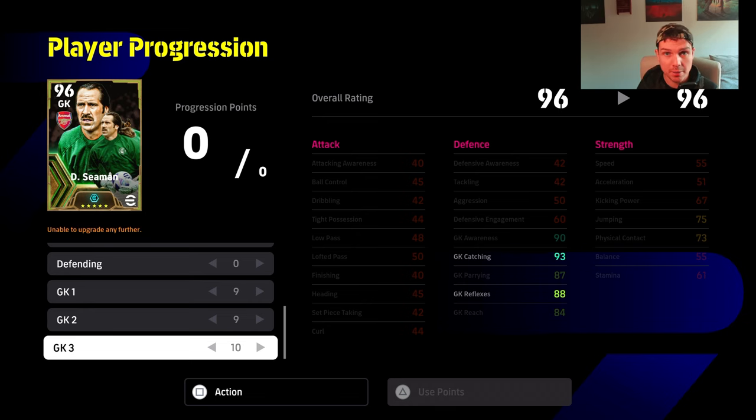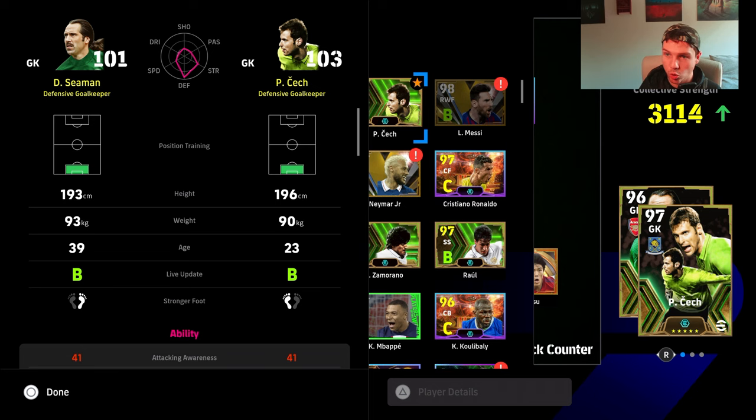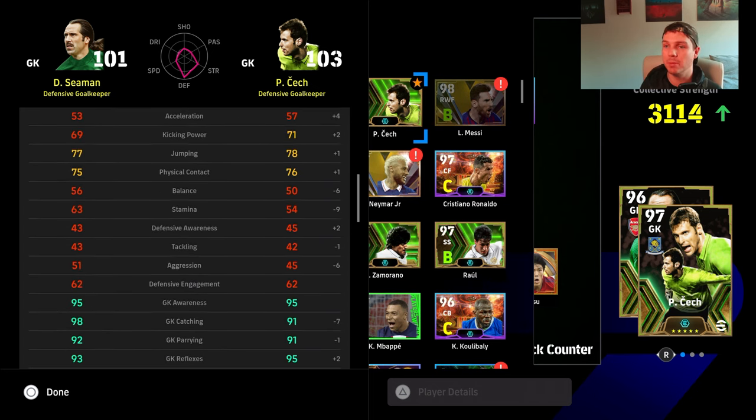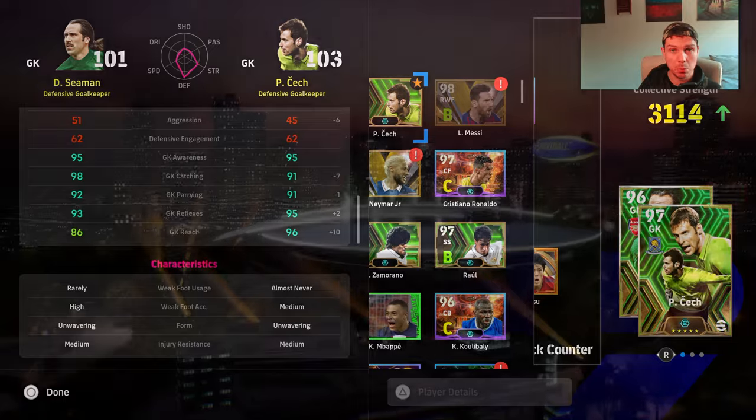We went for a very simplified 9-9-10 build and popped one into aerial as well. I don't really recommend goalkeepers too highly — stick a man in goals, it doesn't really matter that much. Seaman has high accuracy with his weak foot, unwavering form, and is a tall keeper. He stacks up well with Cech — both defensive keepers. Personally I prefer Cech, but some people would prefer Schmeichel or Seaman.